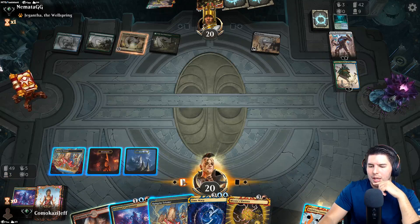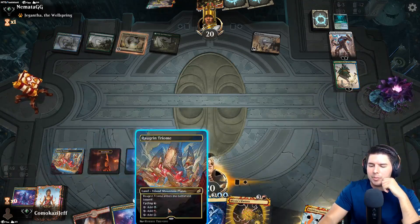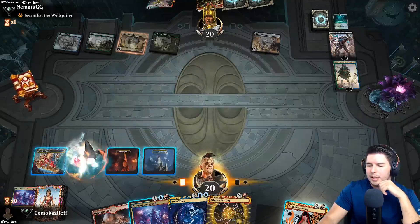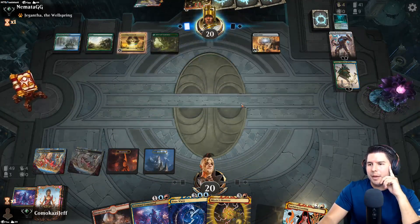Draw two cards then discard two cards. We want to hold the Prismari Command actually. We'll tapped pass the turn - they play out Paradox Engine.